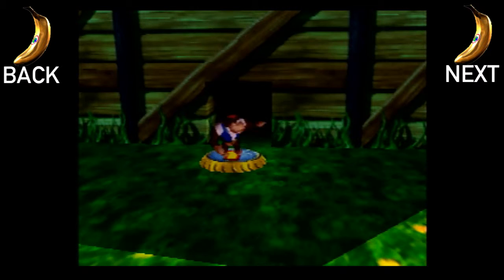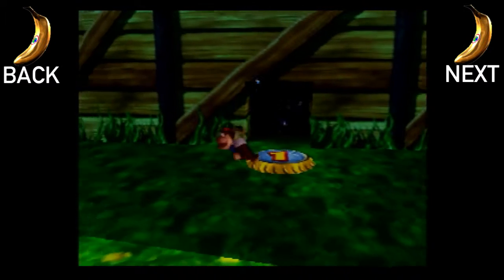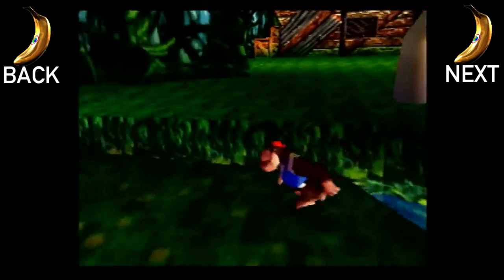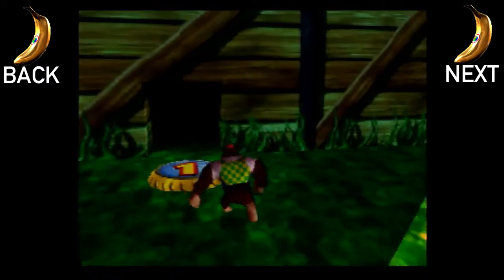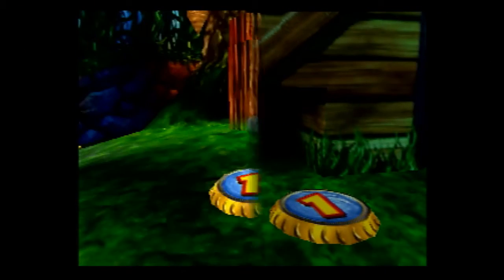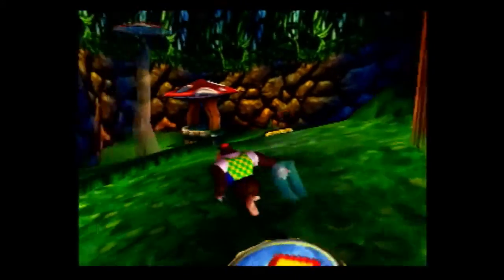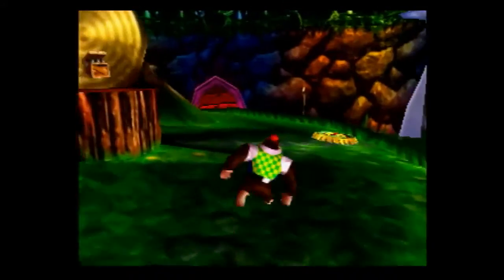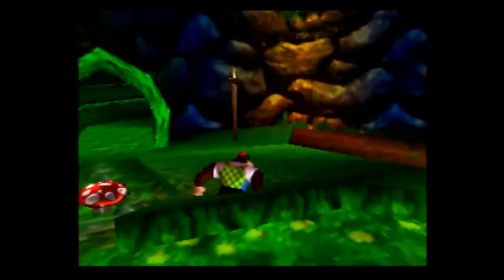Ladies and gentlemen, welcome back to Donkey Kong 64. In the last episode, we did a bunch of waterwheel stuff - and by a bunch, I mean not really, because nighttime exists for a reason. In this episode, we're going to do the nighttime waterwheels. The thing that kind of stopped me last episode - we're going to go and find Funky Kong. This is going to make our lives a lot easier going forward.